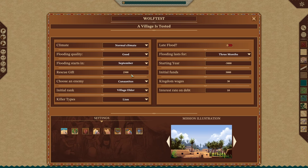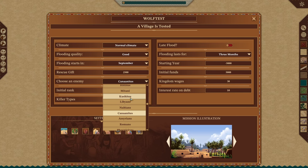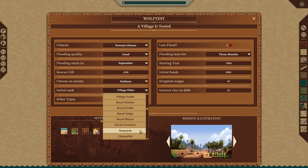Rescue gift is how much money you'll get when you run out of money. This is also determined by difficulty — on hard, I won't get the full 2500, it'll be like 900 or something. The enemy you fight — there's a percentage for land or infantry and archer. The Nubians and Libyans are somewhere around 70 infantry, 30 archer. Your initial rank is your salary — it doesn't matter too much, but I'd go Nomarch.